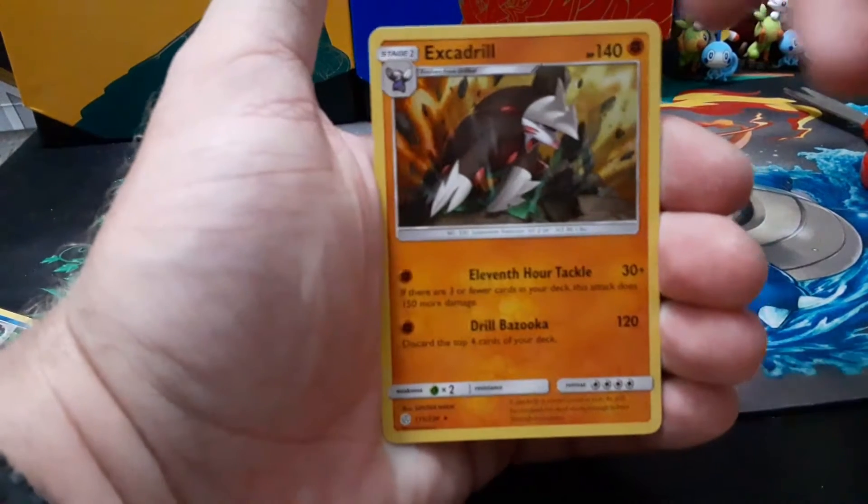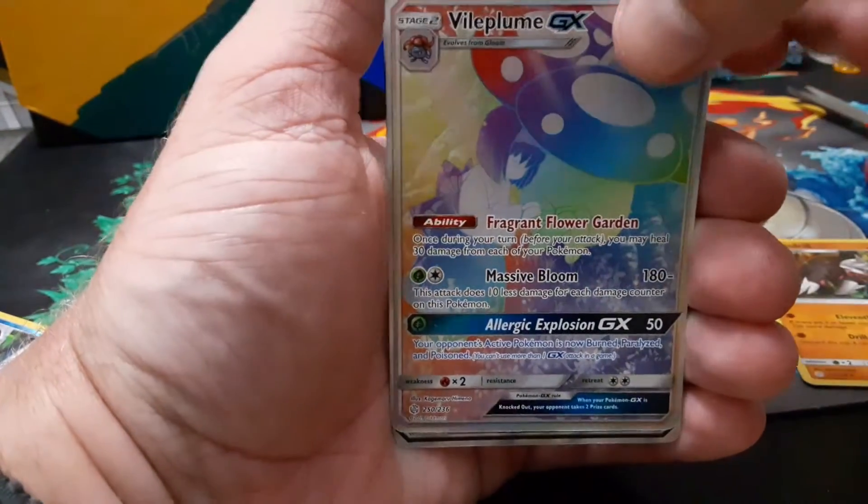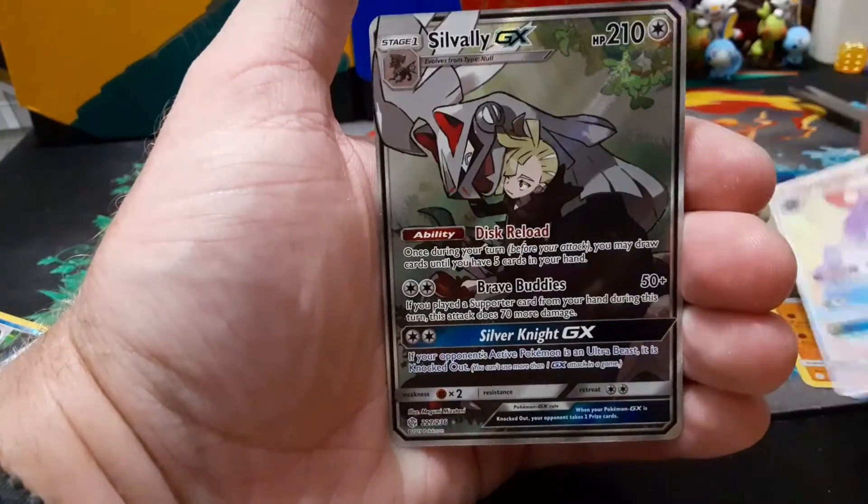Alright, we are back with the recap. First we got the Excadrill reverse holo, we got the Vileplume Rainbow Rare — awesome — and we got the full art alternate art Silvally GX.